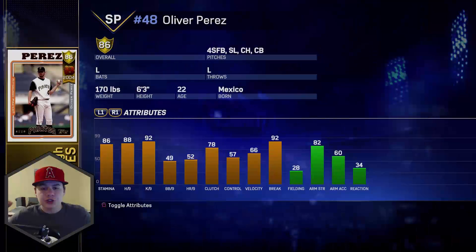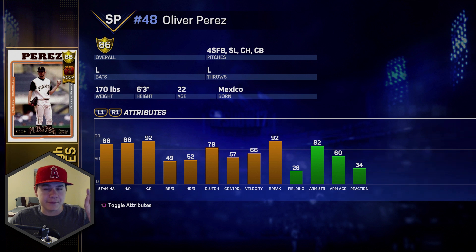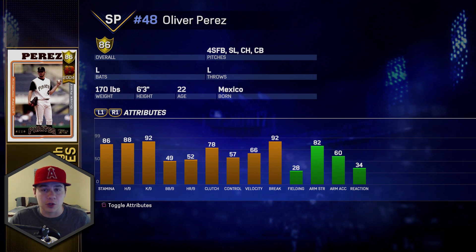You guys left a ton of comments and offered a ton of suggestions on which players we should be picking up and using for our upgrades, so let's go over the ones that were most highly requested. The first card we chose for our upgrade was Breakout Oliver Perez from the 2004 season. He's available on the market — we picked him up because you guys really wanted him. It was between him or Jon Lester, but Oliver Perez did get the spot, not by much.